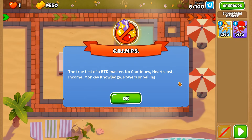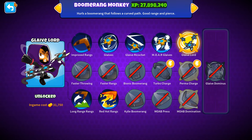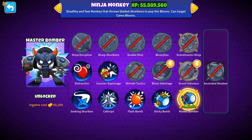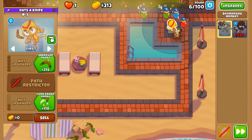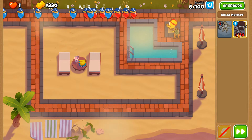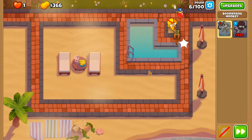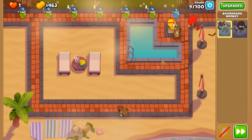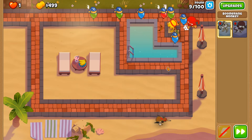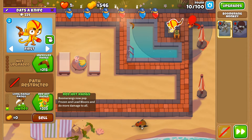Completing a CHIMPS game with just two towers placed down will grant you the 2TC achievement. Today we're doing this with the Glaive Lord and the Master Bomber. We've got a ceramic killer and a MOAB killer, though the ceramic killer is also in some ways a MOAB killer—just not for the really big ones. In Update 43, both of these towers had their base prices decreased, making them a bit more accessible in CHIMPS.